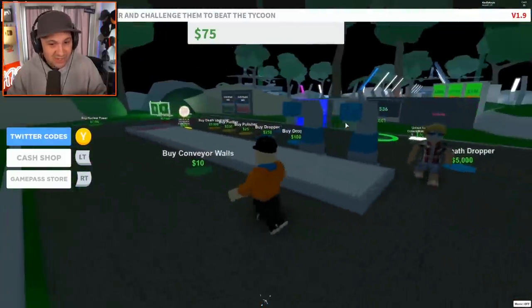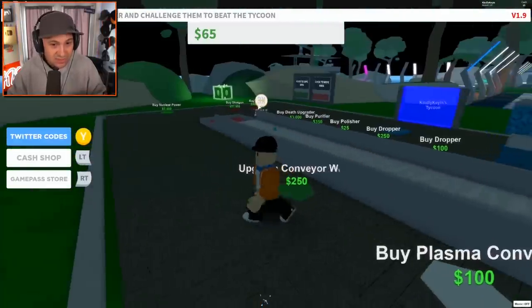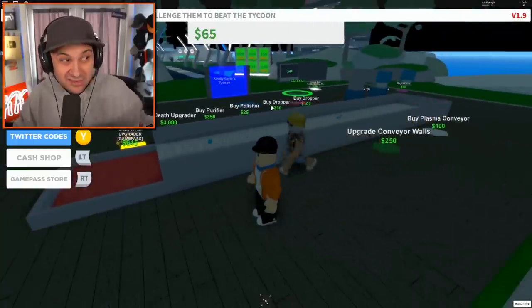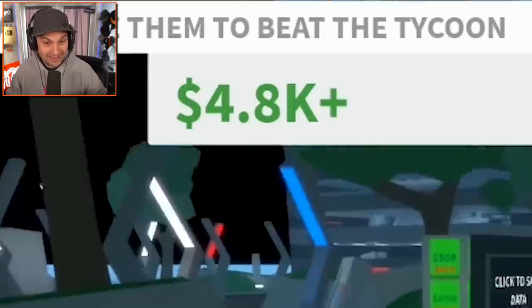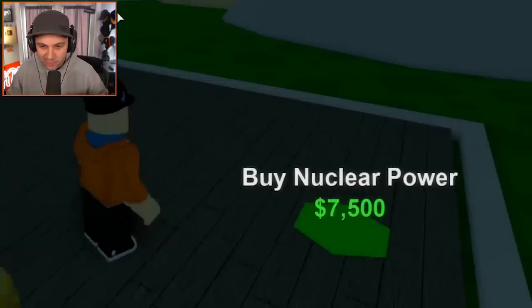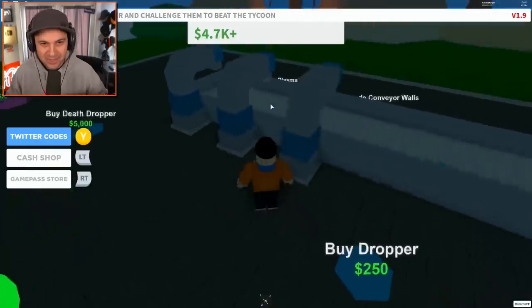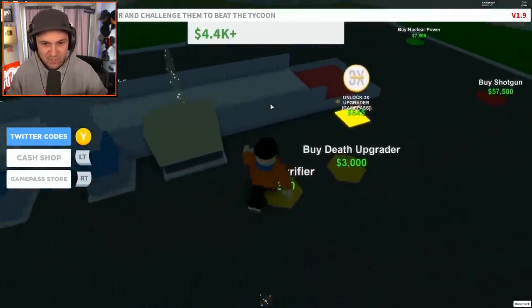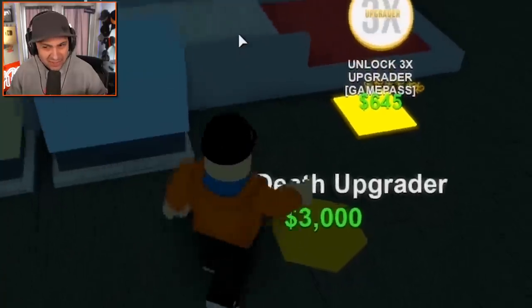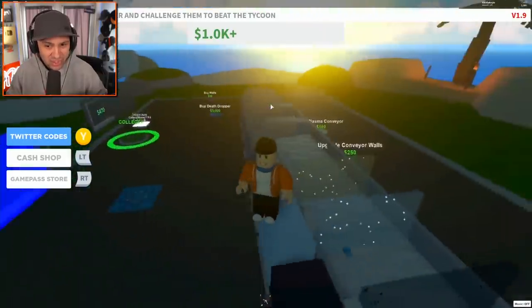It starts out basically the same as all the other tycoons. You get the droppers and then the droppers make cubes that for some reason give you money — it's still a very confusing situation. I found a giant box of money, 4,000! I'll take it. I can buy nuclear power right off the bat — that seems kind of intense. Let's buy more droppers. Buy a polisher? A purifier? A death upgrader? Why does that add more value to the cubes? It's very strange.